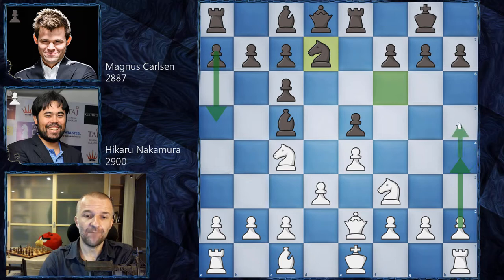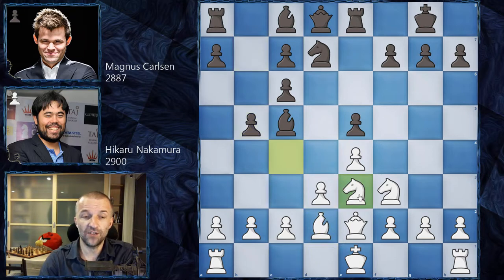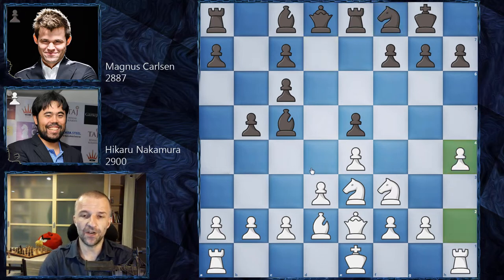Now Hikaru deviates. In the third game he played h4 and after a5, h5 — that pawn on h5 controls g6, so the knight can jump to f5 on a very comfortable square. But Hikaru played bishop d2, which is the main line here. Now a5 is not possible because the bishop and knight control a5, so first Magnus kicks the knight with b5, knight e3 — a pretty natural square. Magnus also remaneuvers the knight with knight f8, wanting to bring it to e6, and here Hikaru goes for h4.